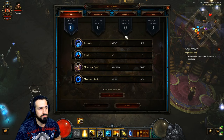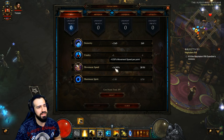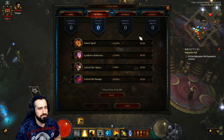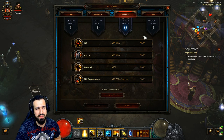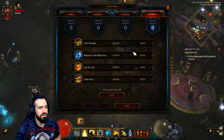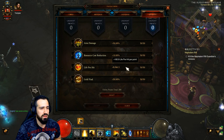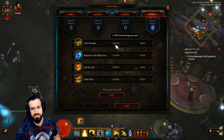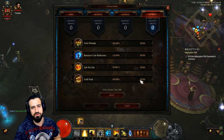For Paragon points: make sure you cap that 25% movement speed first, then put everything else into Dexterity in the Core tab. For Offense, go Cooldown Reduction, Critical Hit Chance, Critical Hit Damage, and Attack Speed in that order. For Defense, go Resist All, then Armor, then Life, then Life Regeneration. For Utility, go Area Damage first — critical because we do more damage in a bigger area — then Resource Cost Reduction, which is quite important since we don't want to use too much spirit, then Life Per Hit, and finally Gold Find.